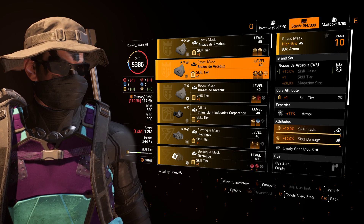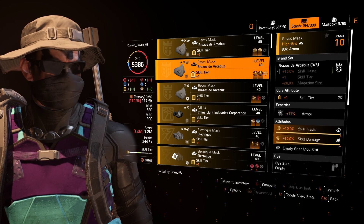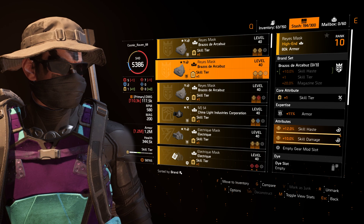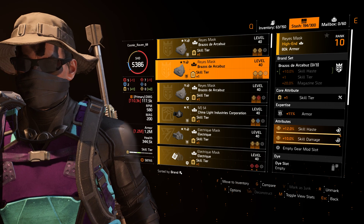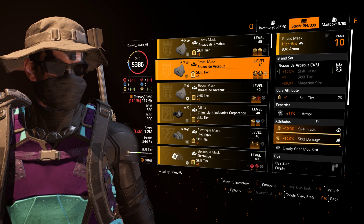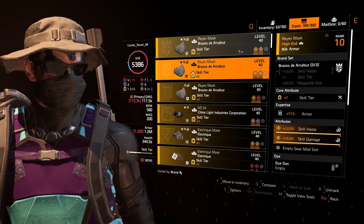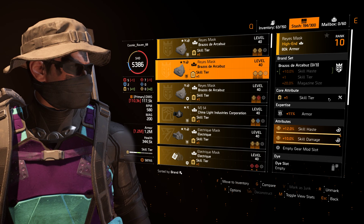Optimization works differently. Optimization is when you improve the roll — eventually getting to the max roll. Once you optimize a slot, you can no longer recalibrate it. Once you recalibrate a slot, you can no longer optimize it. So you have to be very careful when you pick up pieces of gear — you have to choose which slots you want to keep and which slot you might want to change. You only get to change one to make it something different.